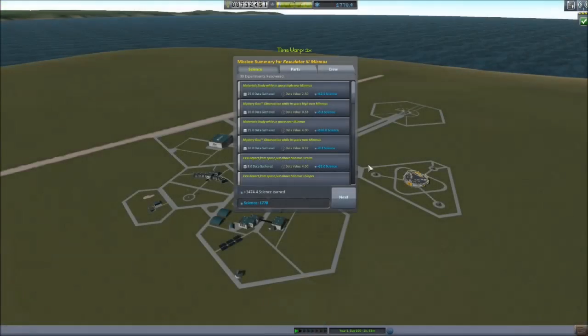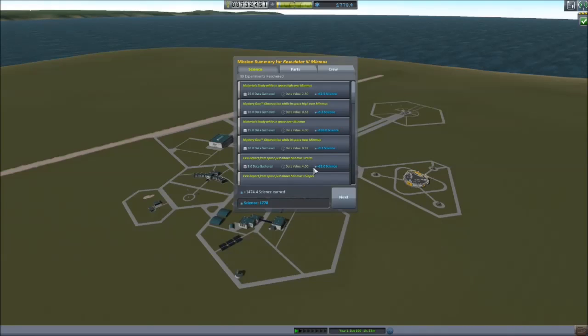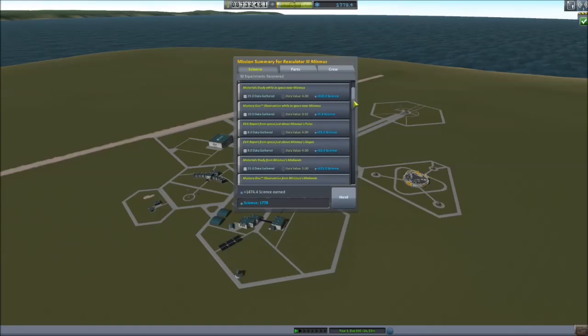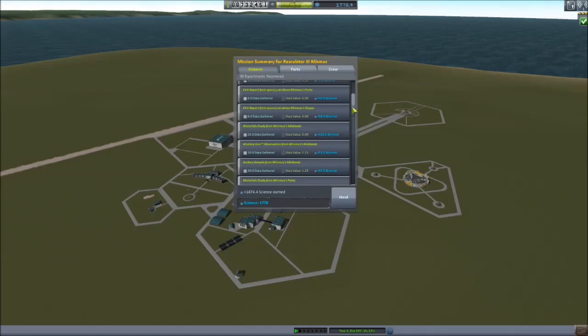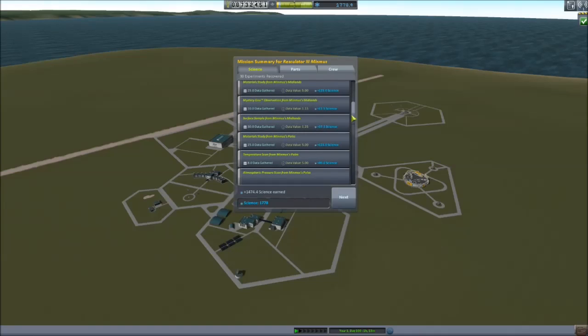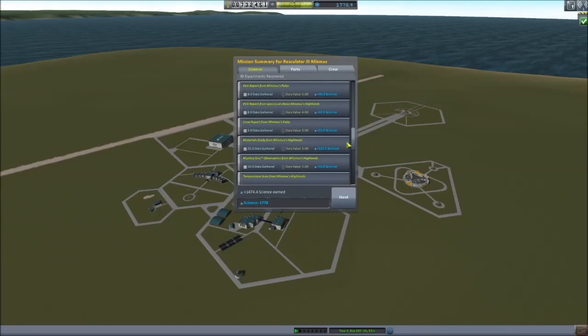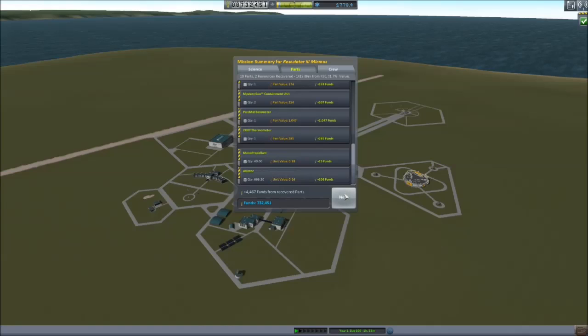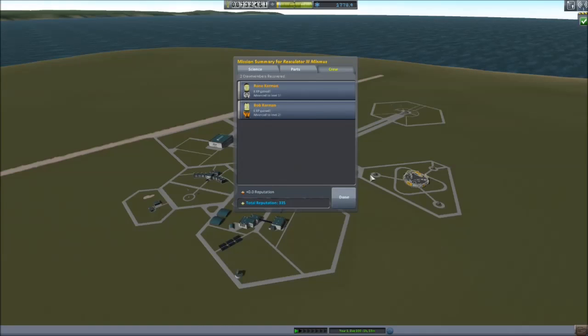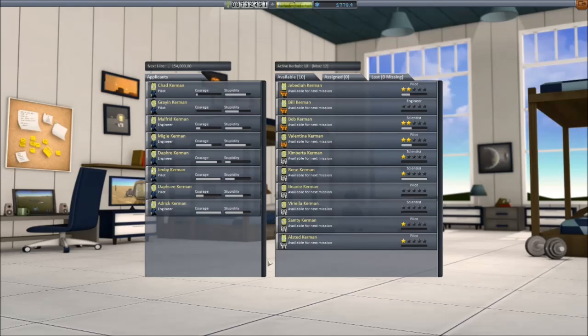All the science is back in — just instead of boring you with going around every biome, here's the haul: 1474.4 science. That's a lot of science, and this is probably the biggest science mission I've done in the interim. I did do a few other missions involving some science — a tourist mission going around the Mun and Minmus, and a rescue mission that got a tiny bit of science. But this is the most substantial haul. This lets me unlock things like nuclear rockets, bigger engines, and more importantly — eight experience gain, six experience gain, advanced level one, advanced level two. Bob is now a cooler scientist.